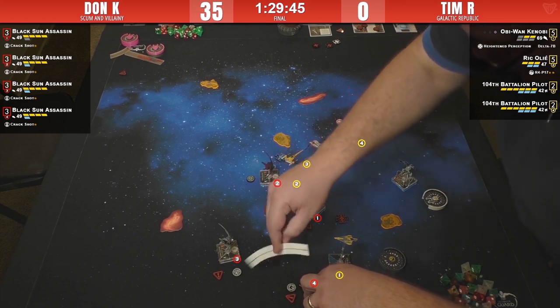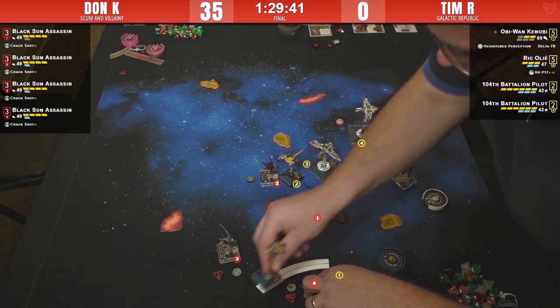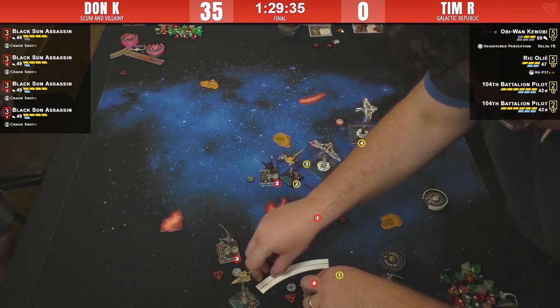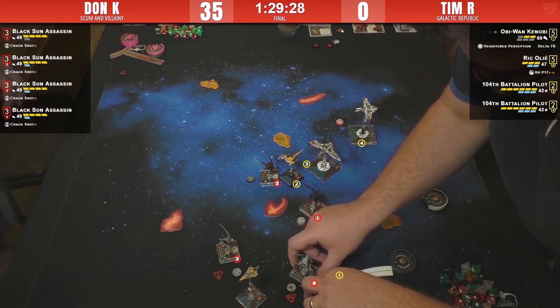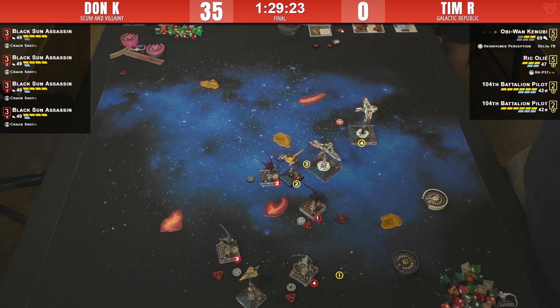That's actually not necessarily a bad idea — that shot. Three-straight it looks like — good call, Tim. Three bank — one of the only safe moves. What Don has done here is set himself up to have four shots on Arc number Three — two at range one. This is excellent positioning.